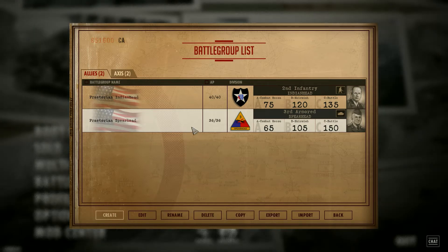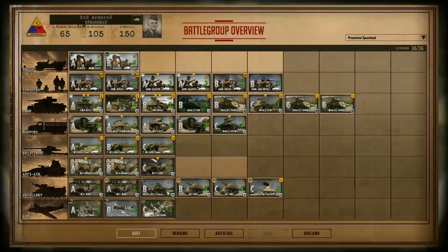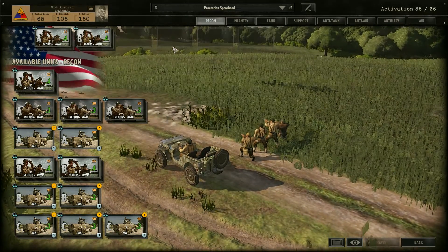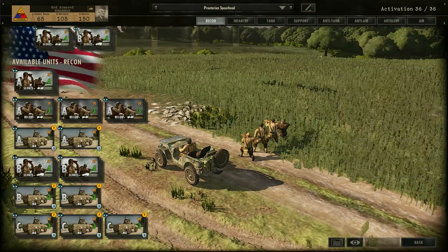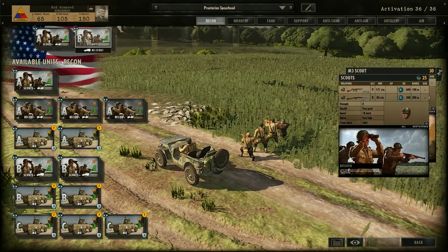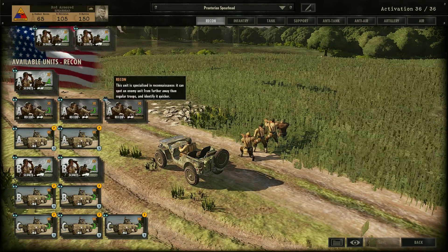Let's go ahead and take a look at what we're going to be using in this skirmish. On the recon, as you can see, we have a lot of recon slots that I'm not using. I don't really use recon that much — I make use of them, but I try not to have them die. I think eight should be enough; I've never found myself running out of recon. They're really good for sight — that's really what they're for — and I try to keep them out of combat if at all possible.